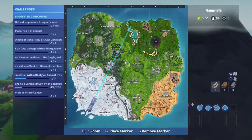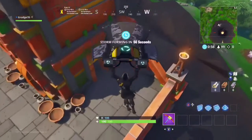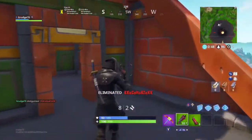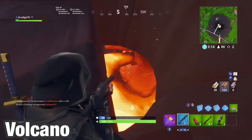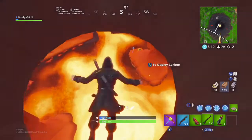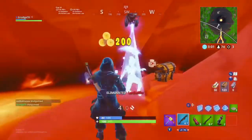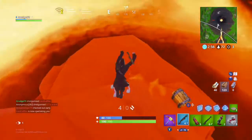Just like every season, Epic introduces new locations. With this season, Epic introduced a volcano, a place called Sunny Steps, and a Lazy Lagoon. The volcano is not a named location, but it has a huge point of interest which is the volcano vent — the place where lava erupts at the top of the volcano. You're able to jump in and use an effect where you can open your glider, which you can use to sneak up on enemies or get closer to the circle.